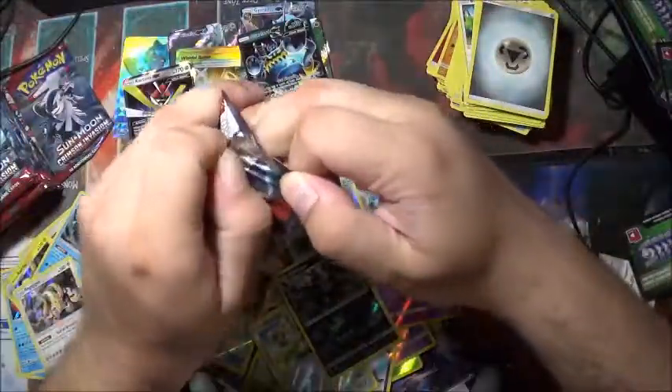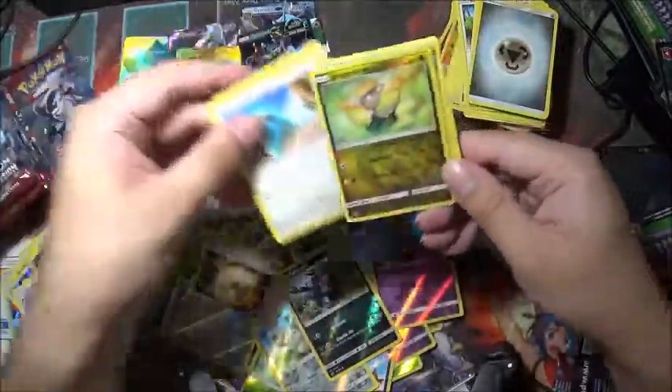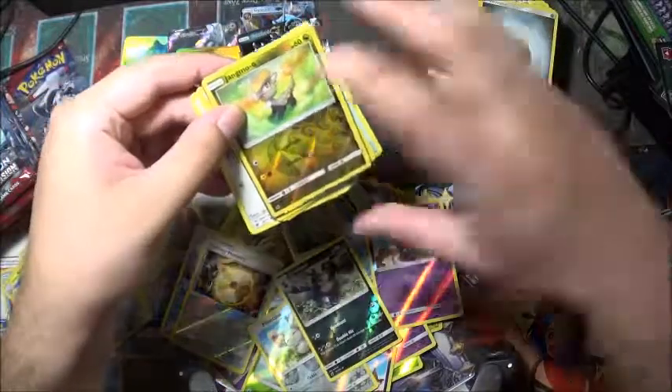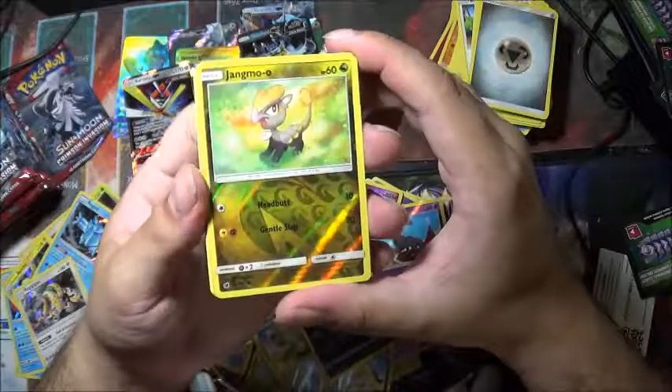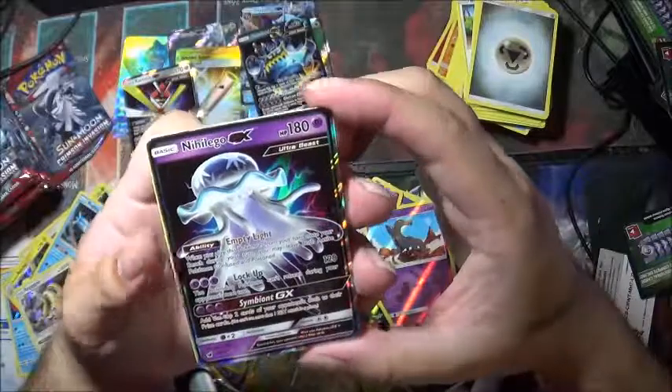Last two packs on the right side — means we're almost done. Here it is — the first reverse holo or full art, let me get it correct. Jangmo-o and not a full art — a Nihilego! 180 HP, there are the abilities. If you want to read them further go ahead and pause it.